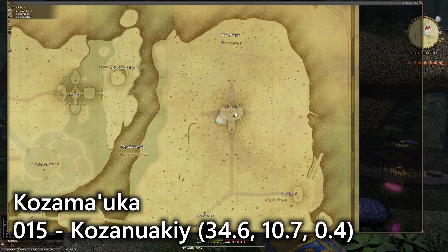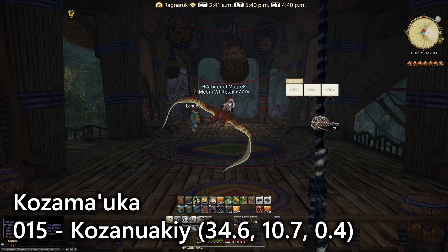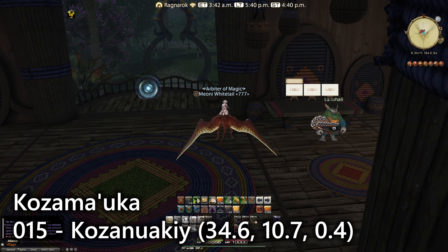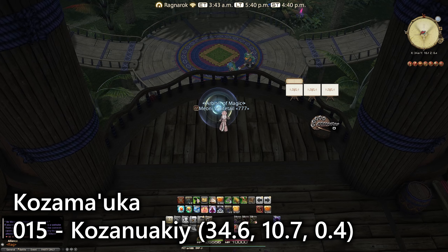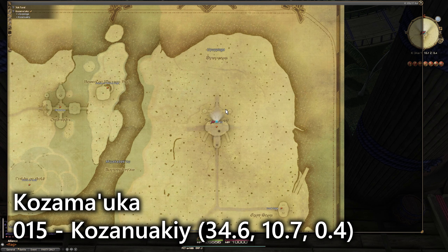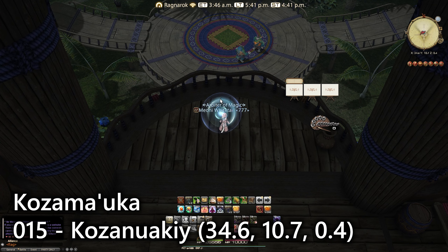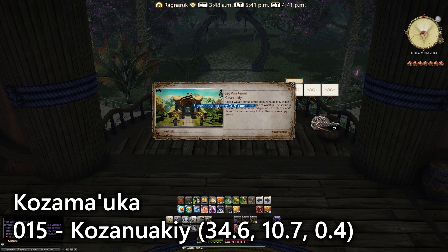For entry number fifteen we're at the northeastern section of Kozama'uka at a place called Kozano'uaki. It's on the second floor, next to a guy called Lanahali, and it overlooks the area below. If you find that NPC you'll be able to find this right in the center of the structure on the second floor. It talks about the wooden statues and the heritage — quite fascinating.